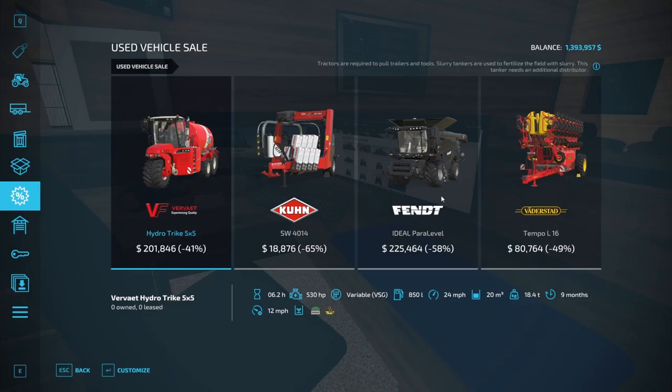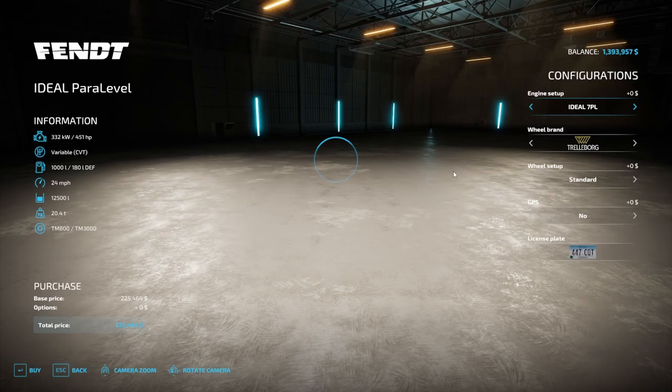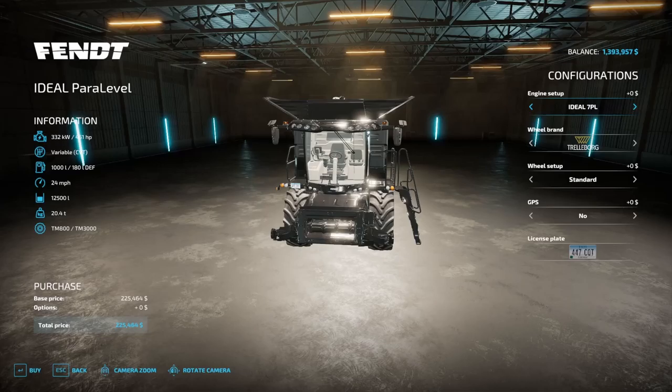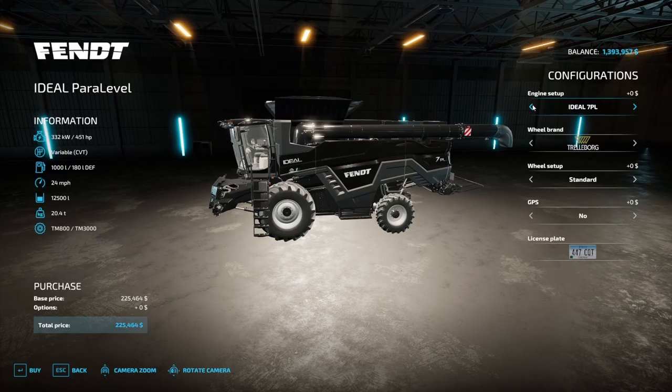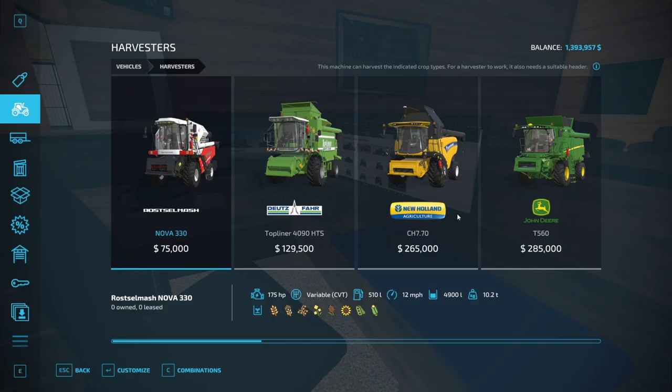There's a Fendt for sale at $221,000. It does the basics - that's not terrible. It's got 12,500 liter storage and holds 1,000 liters of fuel. That's not the worst thing I've ever seen. Let's see if it'll load in so we can take a quick look. It's not a bad looking harvester. We could bump it up - I don't think we need to, not initially.